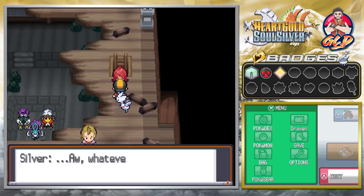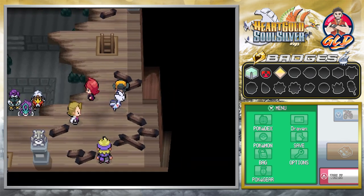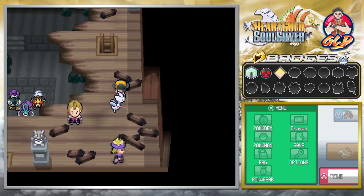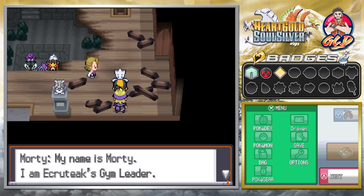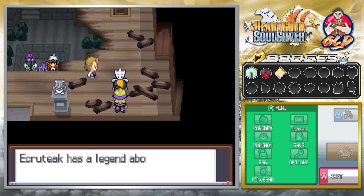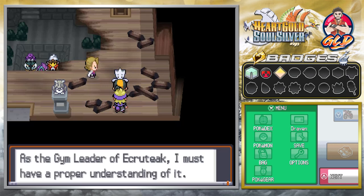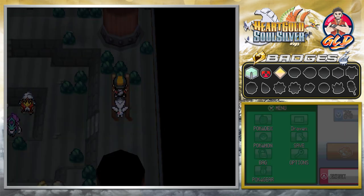After the battle, we meet Morty: 'My name is Morty, I am the Ecruteak Gym Leader. Because my old friend Eusine is here on the trail of Suicune, I decided to investigate the Burnt Tower. Ecruteak has a legend about legendary Pokemon — Suicune, Entei, and Raikou.' As gym leader he must understand this legend. Before fighting Morty, let's battle some trainers and get experience points.